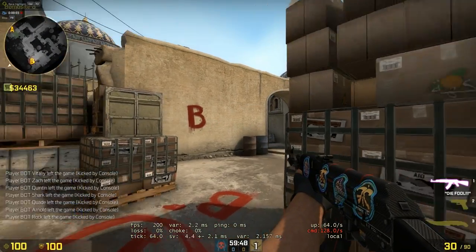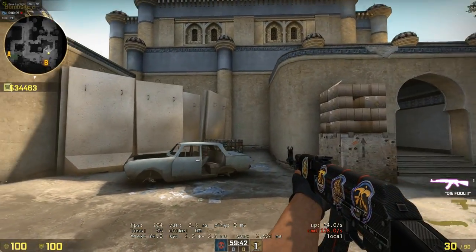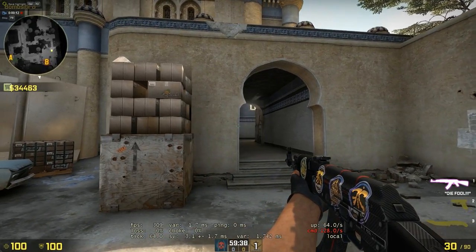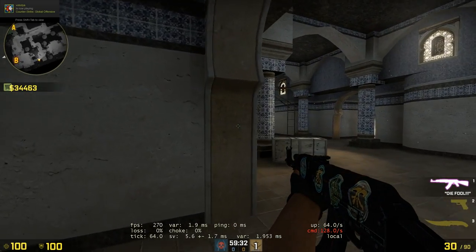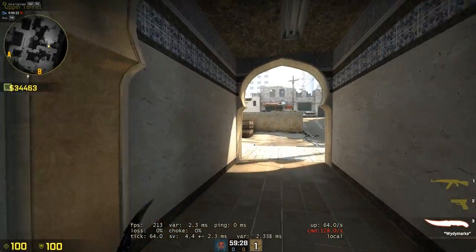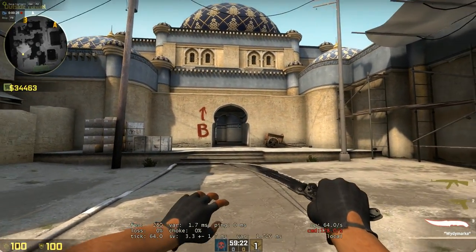I'm back and in-game as you can see. The first time I traded the OP Asiimov I traded it for a Gut Knife, but since I don't really like the Gut Knife I decided to trade it off for a Flip Knife, which I have right here — a Flip Knife Scorched, Well Worn. I think it did have a name tag. It's not too bad and looks quite nice in my opinion, for a Well Worn knife.